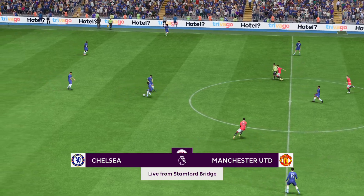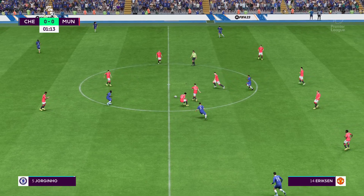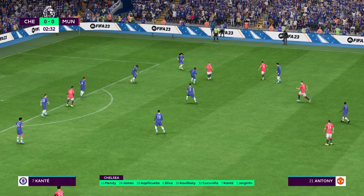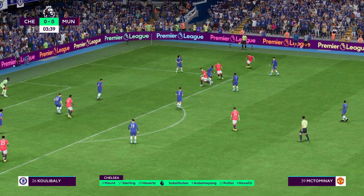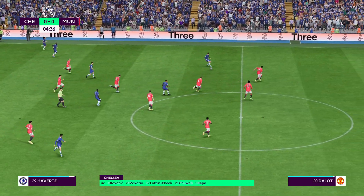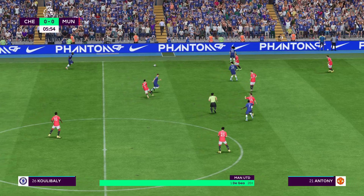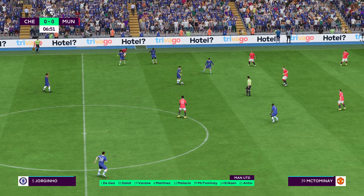And a look at the Chelsea starting 11. Edouard Mendy stands between the posts. Thiago Silva plays alongside Khalidou Koulibaly in central defence. Jorginho plays with N'Golo Kante in the centre of the park. And the striker today is Raheem Sterling. Here's the line-up for Manchester United — David De Gea begins in goal. Christian Eriksen starts alongside Scott McTominay in central midfield. And the main striker today is Marcus Rashford.